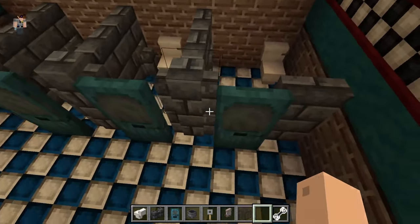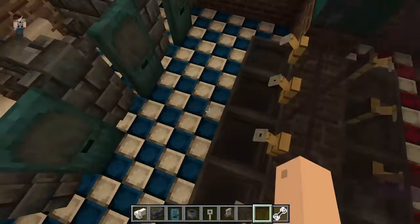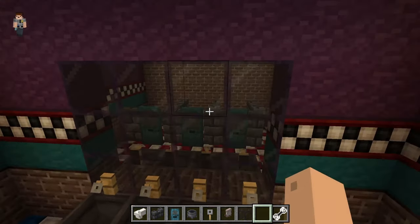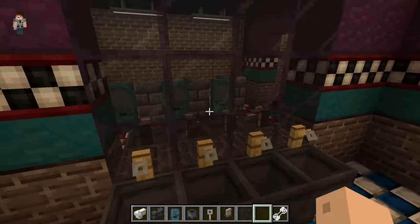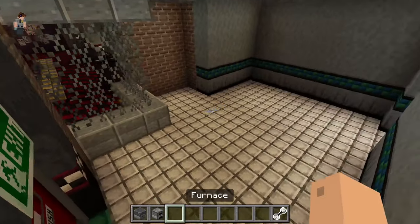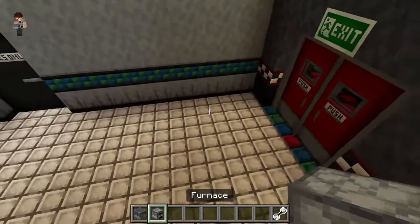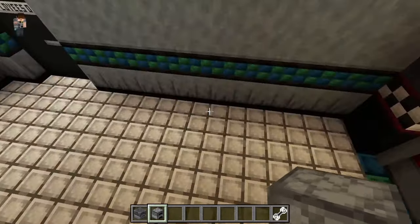We have the bathrooms as well — pretty easy and simple, just a couple of toilets and stalls. The walls automatically connected doors, which is interesting. We have sinks made out of cauldrons and tripwire hooks since there are no built-in ones like in the Java mods. The mirror doesn't have connected textures like before so it's a bit less convincing, but that's okay. Next up is the kitchen — going to be pretty simple, using some vanilla Minecraft blocks like furnaces since there are no built-in stoves.